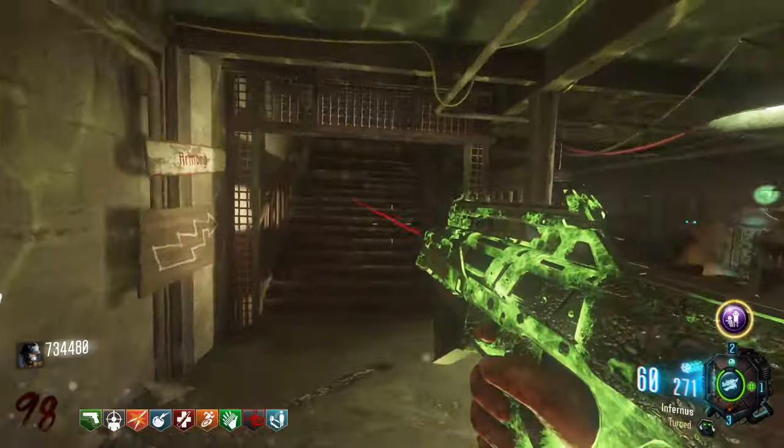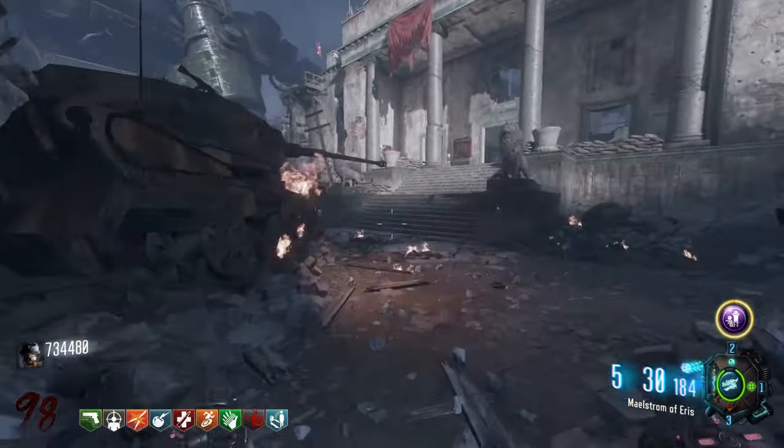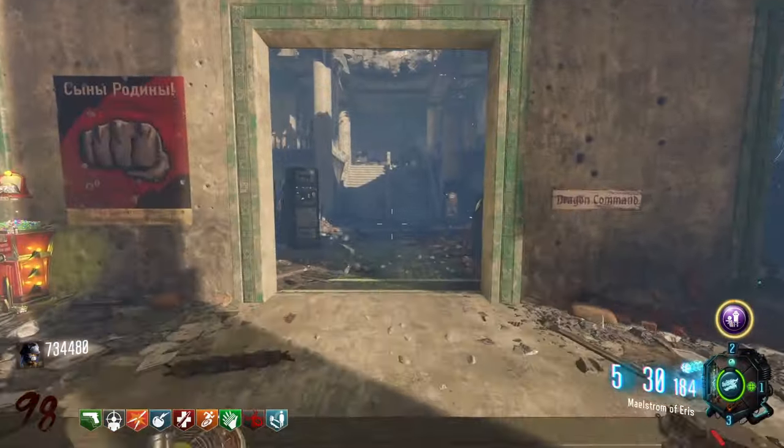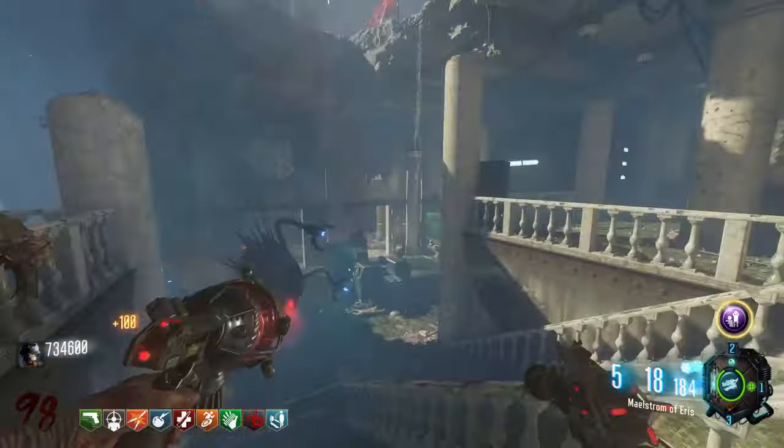One last thing: if you're running this strategy and you're trying to do a Valkyrie round, you're going to notice that they're terribly slow in the operations bunker. I'd recommend heading up to the Dragon Command, as the Valkyrie rounds are going to go by a lot faster there.